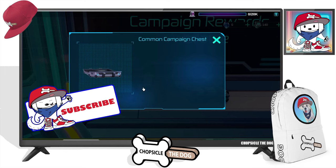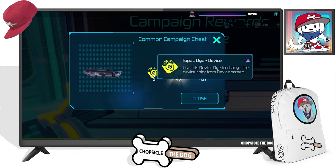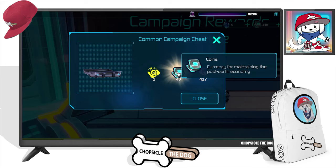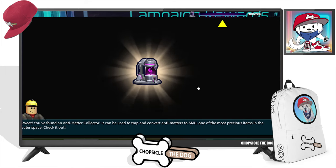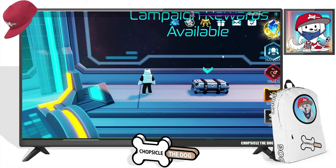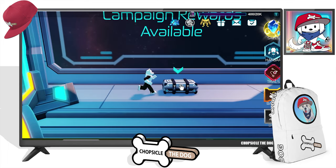All right, we got more rewards. This one should be ready by now — we got it! Open it up. We got a Topaz Dye Device — we can change the color in the device screen. We got coins and anti-matter units. The key energy source in the post-Earth era, AMU is widely accepted as an interplanetary currency. You found an anti-matter collector — it can be used to trap and convert anti-matter to AMU, one of the most precious items in outer space.